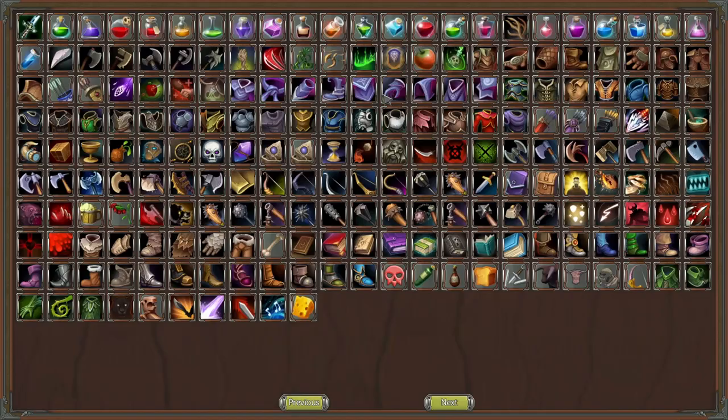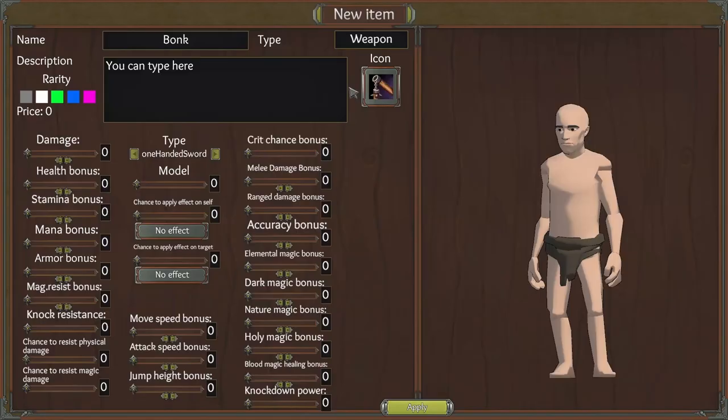Now we can make a new item. Go into the new item UI, name it 'Bonk', make it a weapon. Make it a two-handed base — you have to rename it again. Then we can choose our model: any model in the game — any mace, sword, axe, spear, staff, or even bows. We'll make it the staff-looking one. For the damage, a mid-range sort of thing: 51 damage, gives a 10 health bonus, 30 stamina bonus, no armor bonus.